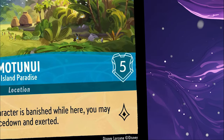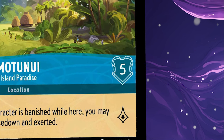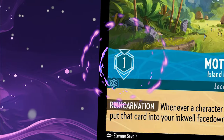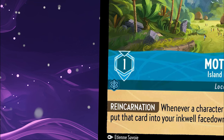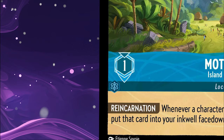Locations have their own willpower, but they do not have strength, and they themselves cannot challenge, though opponents' characters may challenge locations. The number here represents the travel cost to move a character to this location. In this example of Mata Nui Island Paradise, it costs 1 ink for a character to travel here.